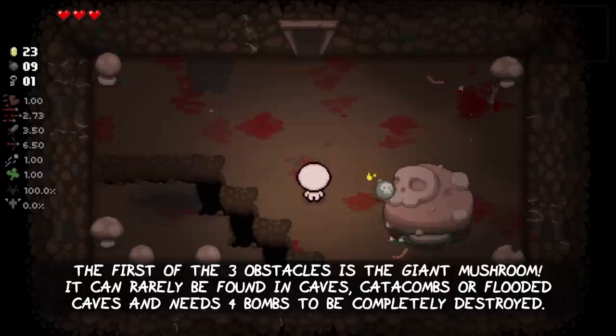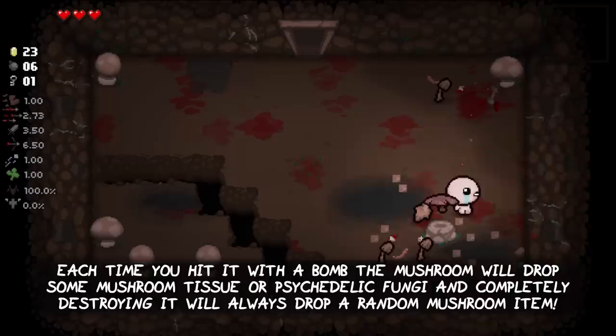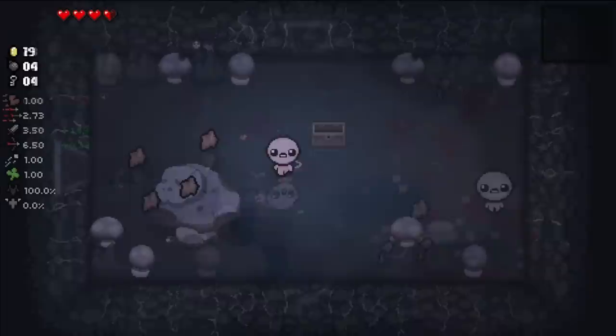The first of the three obstacles is the giant mushroom. It can rarely be found in the caves, catacombs, and flooded caves, and needs four bombs to be completely destroyed. Each time you hit it with a bomb, the mushroom will drop some mushroom tissue or psychedelic fungi, and completely destroying it will always drop a random mushroom item.